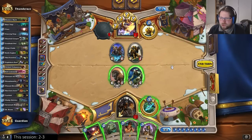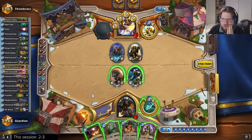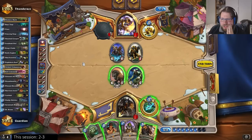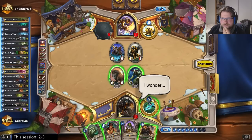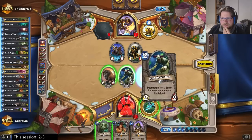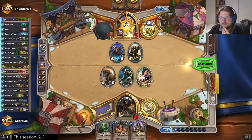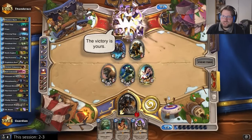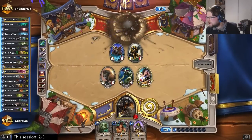The only question is whether I'm going to race or clear. I'm always going to flare those secrets. I'm at 15 health — I could also clear this board. He has 8 damage here, I could do 8 to him. Let's just go face. Hope he doesn't have something like a double blessing of kings — no, he didn't have that. Another paladin unraveled.